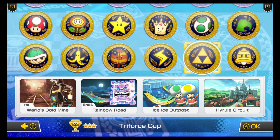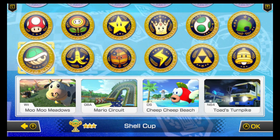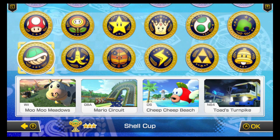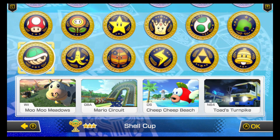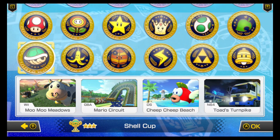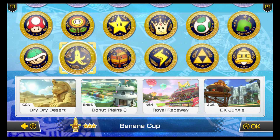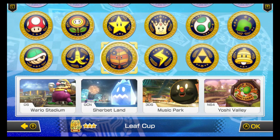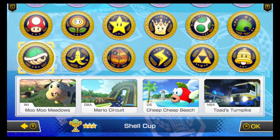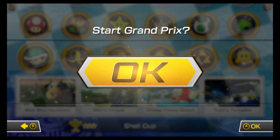One thing you might have noticed is that since Mario Kart DS they tended to lean more heavily on whichever game came before in terms of giving it a course. In this game however that changed, as you can tell there's not a single 3DS course in the shell cup. There is one in the banana cup, one in the leaf cup, and one in the lightning cup, but not in the shell cup — which is weird. But they did give massive upgrades to each of these courses.